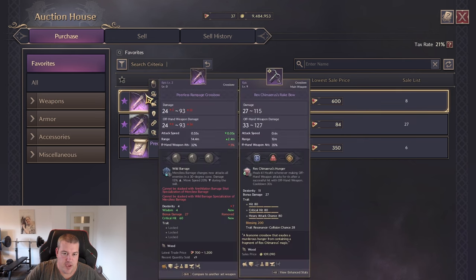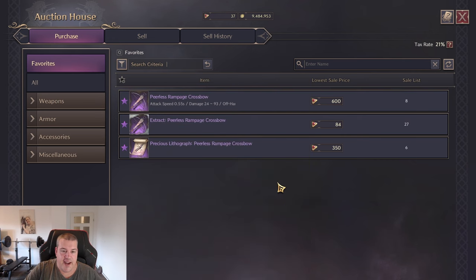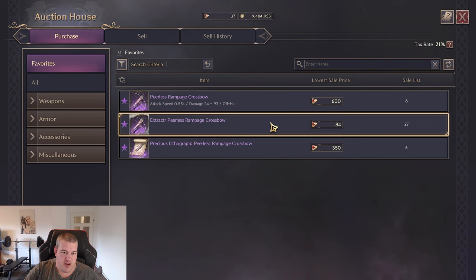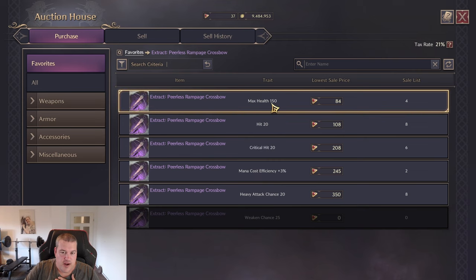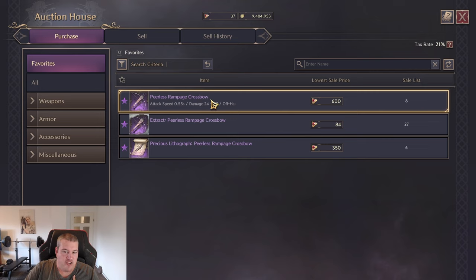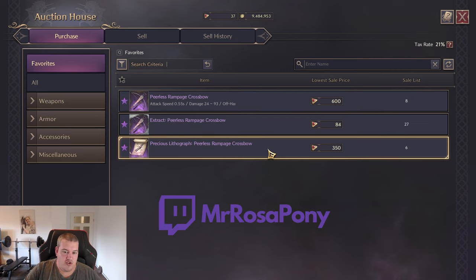I've prepared an example in the auction house using the Pureless Rampage Crossbow. You need to evaluate item prices carefully. Buying a purple bow for 600 could give you a 100% guaranteed upgrade or unlock a trait you don't have. Buying an extract of the weapon lets you upgrade only that extract's trait with 100% success, but buying the real weapon lets you use it on all other crossbows. A Lithograph is another option — it lets you craft a weapon with a random trait you might use.